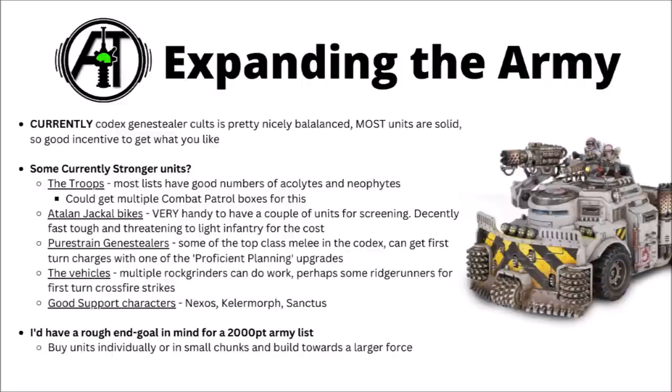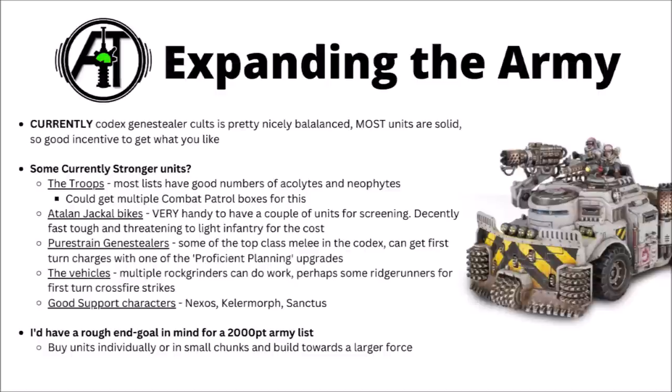Pure Strain Genestealers are also almost an auto-include in an optimised list. Use Proficient Planning to give them a pre-game move or the ability to return to the shadows — if the opponent gets first turn they vanish off the board and return to cause problems later; if you get first turn the pre-game move enables a first-turn charge with a crazy amount of high AP melee attacks. For on-board presence, a couple of Rock Grinders or some trucks to cart Neophytes or Acolytes are also solid choices.